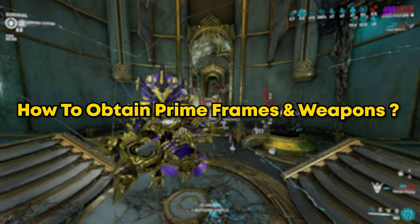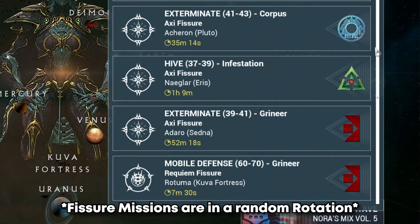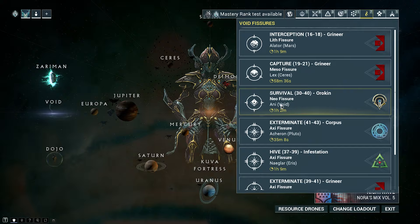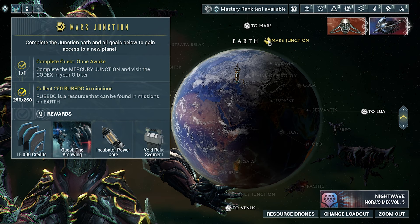So how do you actually farm and get these Primes? Simply enough, you just have to farm Void Fissure Missions, which you can find right here in your menu. These are unlocked by having unlocked the node before, so it's a very good idea to begin unlocking all your nodes. But you can't just farm Void Fissure Missions off the get-go, because you actually need something called a Void Relic to get the Prime part from the mission. You unlock this after completing your Mars Junction Mission, and after that you'll have access to the Relic Station in your ship, where you'll be able to see all of your relics.